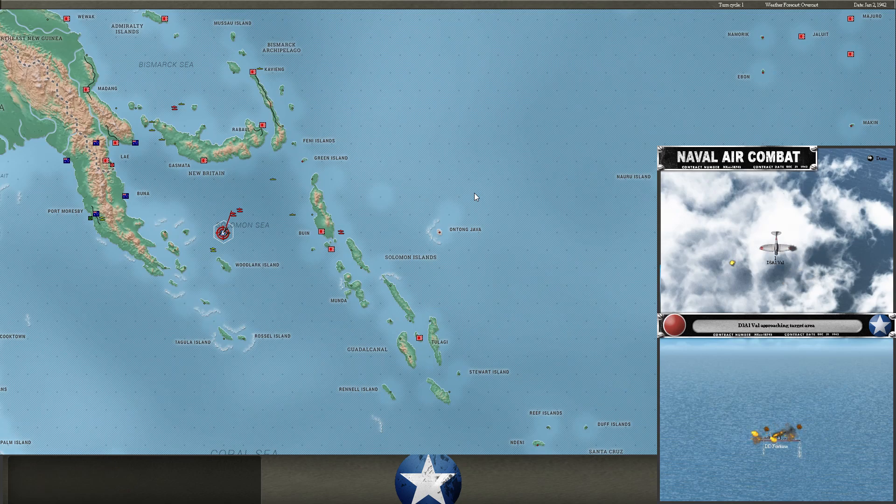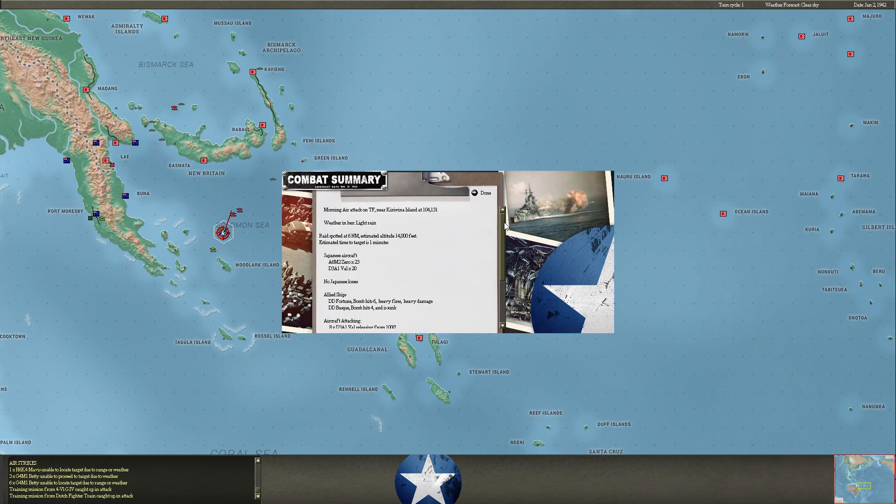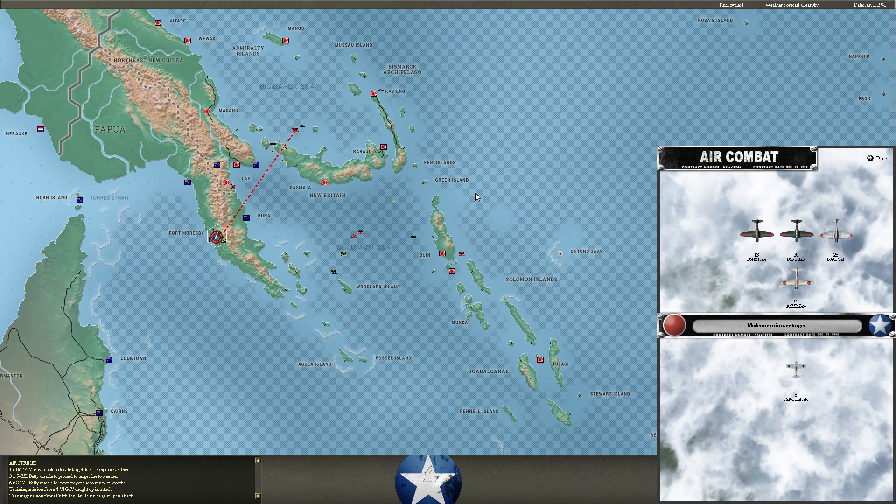Here come my Vals flying from Rabaul, going after the destroyers here. We're going to take both of them out — the Basque and the Forbin — both slipped beneath the waves. There's still this group here though. I'm not sure what that is — that might be his big ships that we just didn't quite reach.